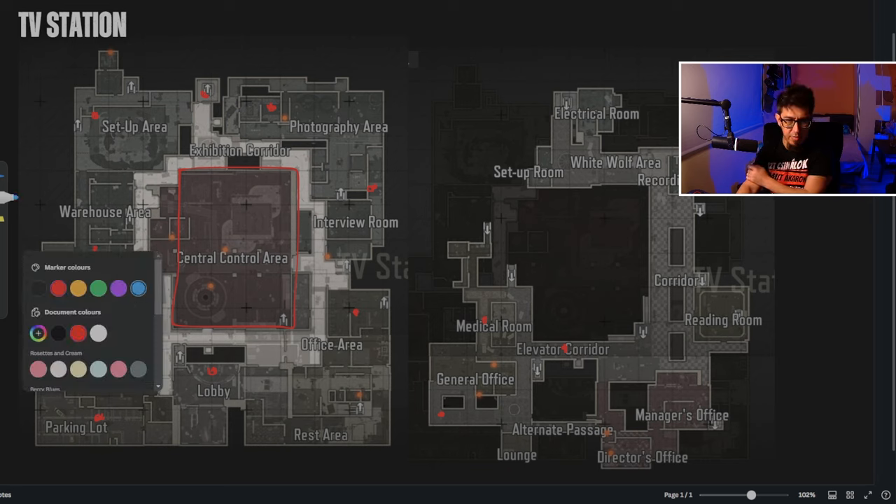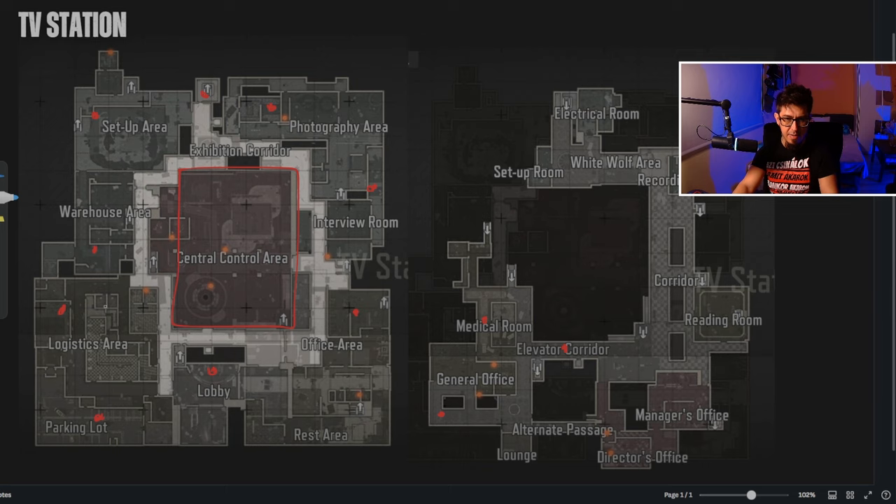I'm going to use a different color to show the danger of having spawns near to each other. If somebody spawns here and there's another spawn here, let's assume we don't have anybody in the parking lot — it can easily happen that this team decides to go to the second floor general office and starts moving this way, checking main and the warehouse area, running towards the staircase. Meanwhile, the other spawn might head to the infirmary. As you can see, this can actually happen in the first 15 to 30 seconds.